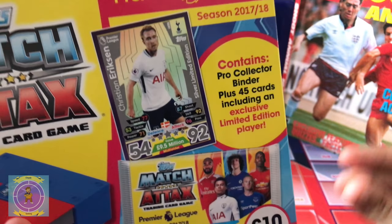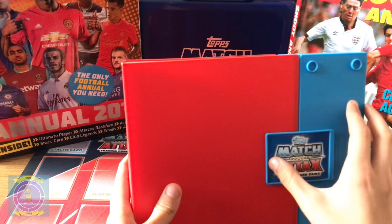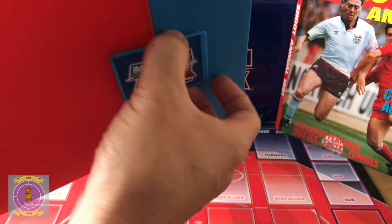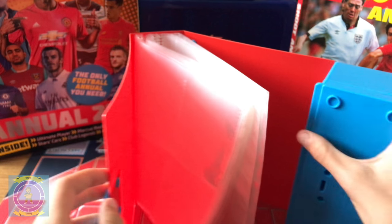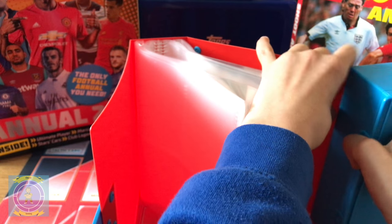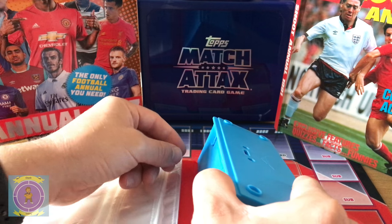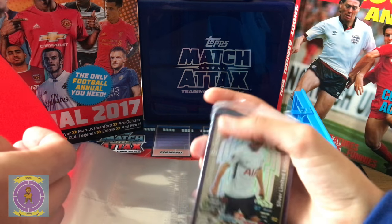So we're going to open this up and we'll be back in a few moments. So this is the binder here. We're going to open this up — I think you open it up. We've never had one of these before. We had the collector box last time. There are technical difficulties — it says so on the box. It's obviously a tricky one. There we go, you've got the two clips on the side and we go inside.